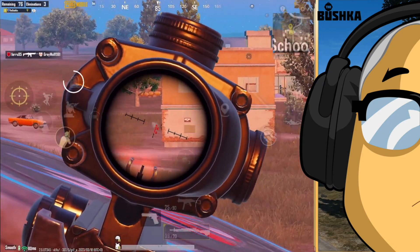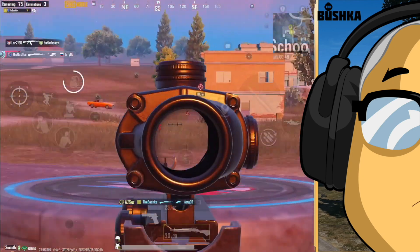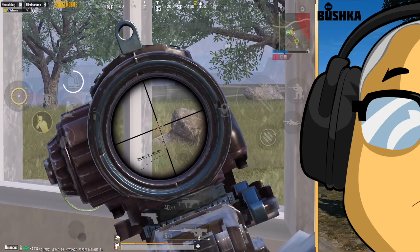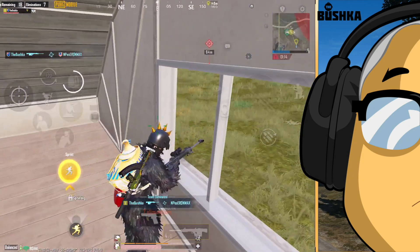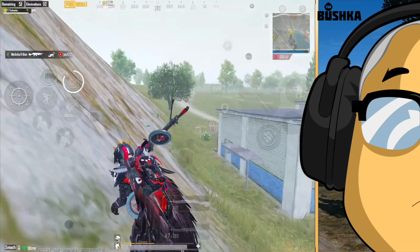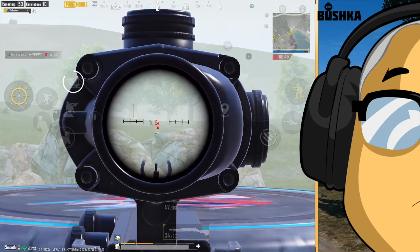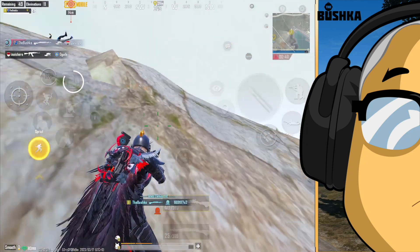They did a couple of things to the LMGs — the DP and the M249 — but the most noticeable for the DP was that when you pick it up it now has 47 bullets in it. This has always made no sense to me: you pick up a SCAR-L, there's not 20 rounds in it; you pick up an M416, it doesn't come with 15 bullets. I've never really understood why the DP28 started with 30 in the clip instead of 47.